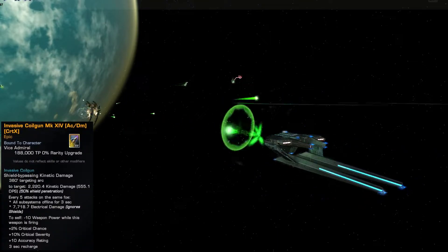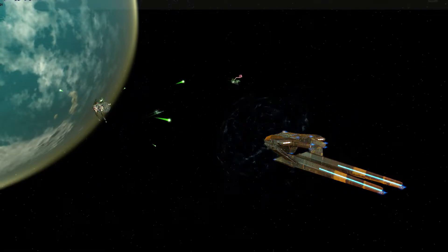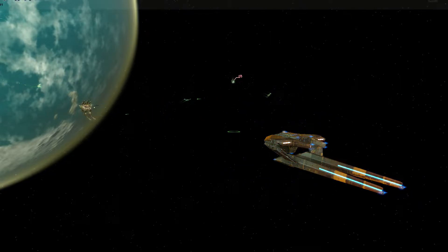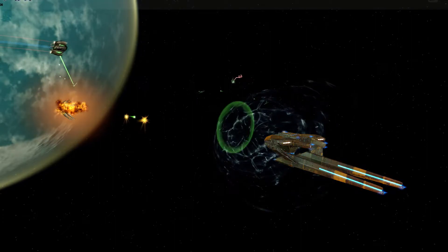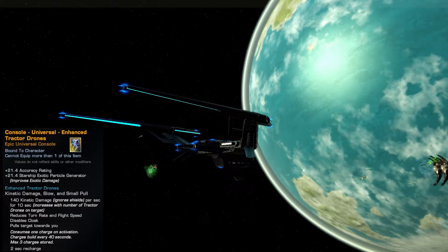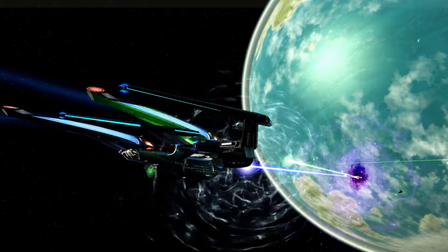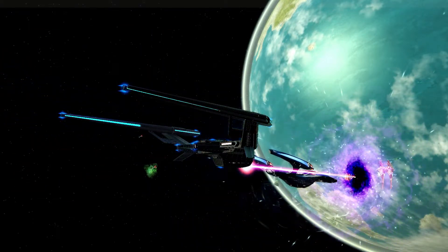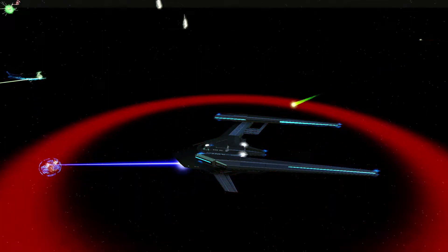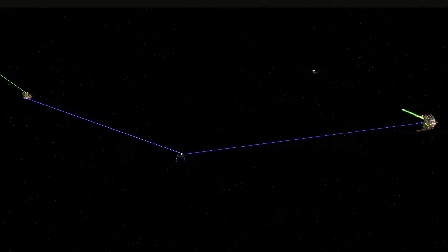The ship's experimental weapon is called the Invasive Coil Gun. It fires charged oscillation slugs designed to penetrate deep into a target's hull. After the target has been hit enough times, the differential in charges will build up to a collapse, shorting out the target's power system for a short duration. The ship comes pre-equipped with the universal console, Enhanced Tractor Drones. While active, this console locks onto a target with an enhanced tractor beam drone, dealing kinetic damage, significantly decreasing their maneuverability, and pulling them slightly towards you. Tractor drones have three charges with new charges generated every 40 seconds, and only three charges can be stored at one time. This console also provides a passive boost to starship exotic particle generation and weapon accuracy. The cool thing is that you can even entangle up to three ships with your tractor beams.